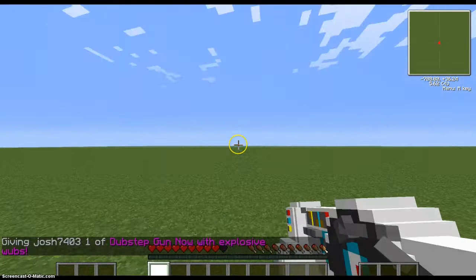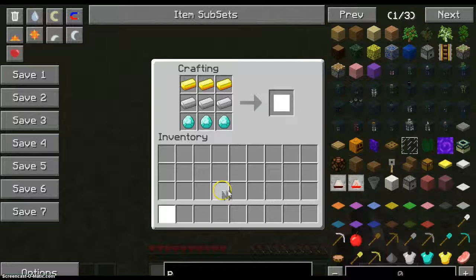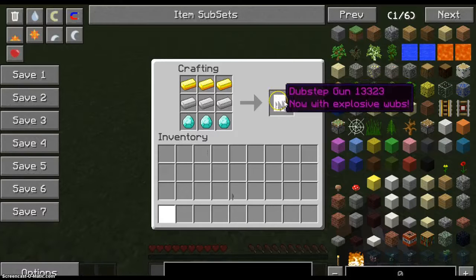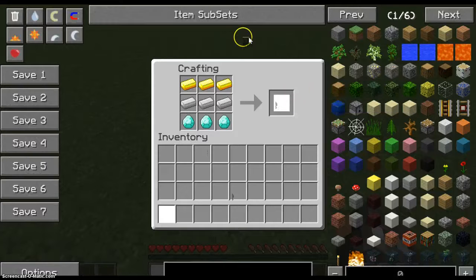Okay, to craft this, all you need to do is put this in a crafting table and then this will show up. It is white - it is not textured for some reason. Things that are not textured are usually that pinkish color with black in a pattern, but for some reason this doesn't have that. Don't know why. And that's how you craft it. And it's a dubstep gun. If you just want to give it to yourself, type slash give and then your Minecraft name - the item numbers are 1-3-3-2-3.